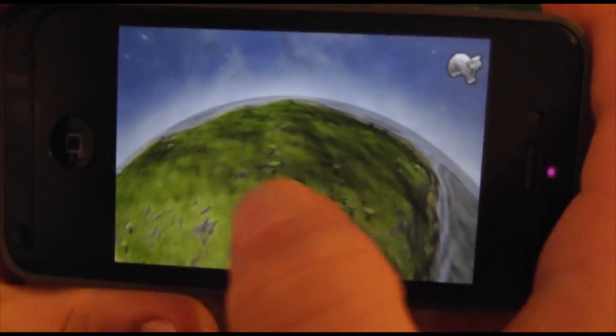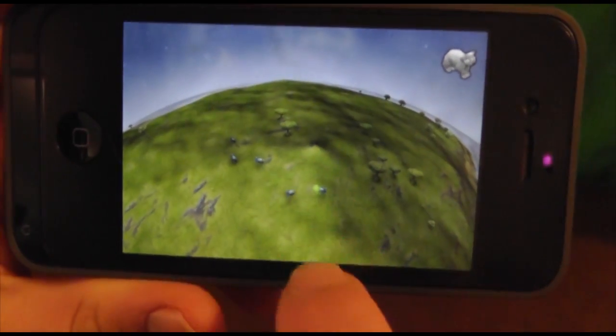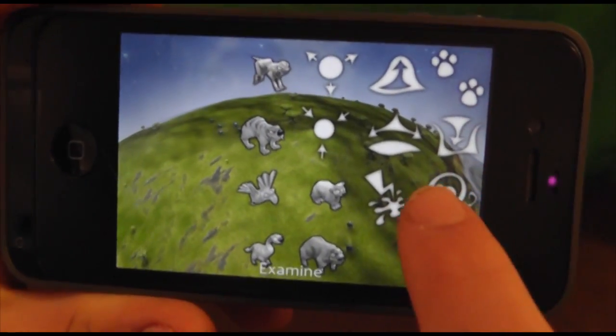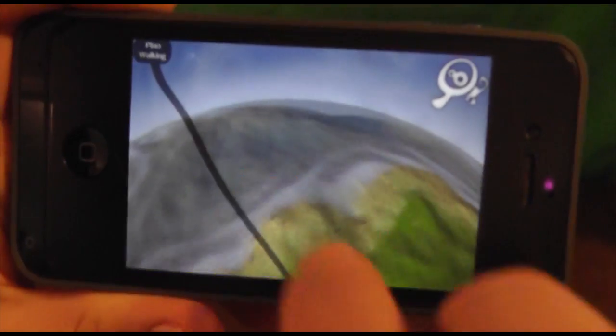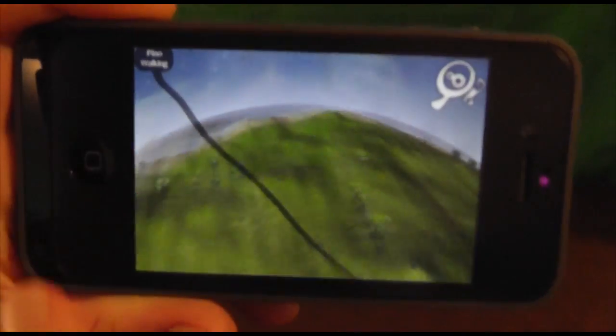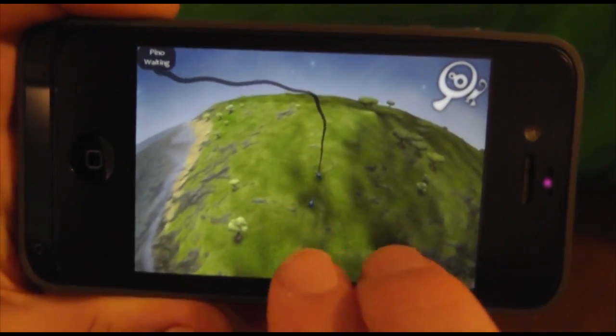Hopefully we'll see more updates in the future with more animals — maybe even smart animals or humans. As you can see, we're just going to put in some animals and they're running around. You can actually tag them by going into the tagging, tap on one, and even if you're all the way across the map you basically bookmark them. Click on the tag up top and it will bring you to where they are at that moment so you can see where they are.